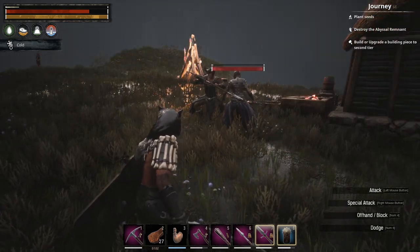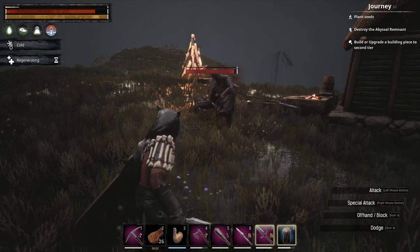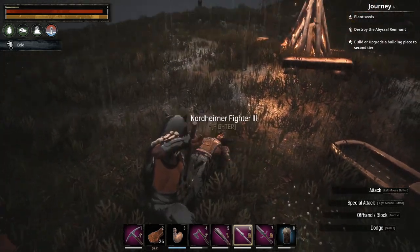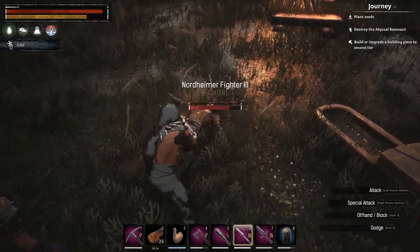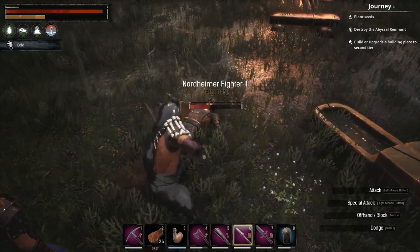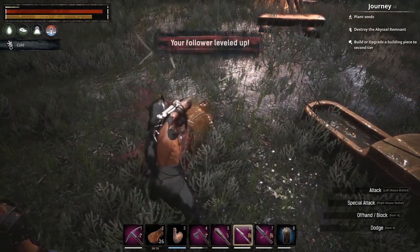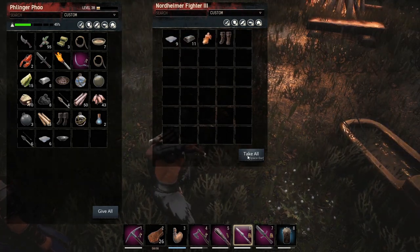He peeved off Susan, and she doesn't like being peeved off. She's going to waste him. He's got that spear which is really vicious. If you don't have a Susan, these Nordheimer fighters are really, really good — they start out with a pretty decent base health. But we don't need this guy right now because we only have so many wheels of pain. Susan leveled up! Nice, Susan!